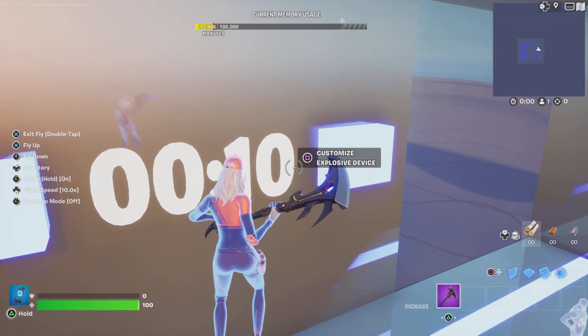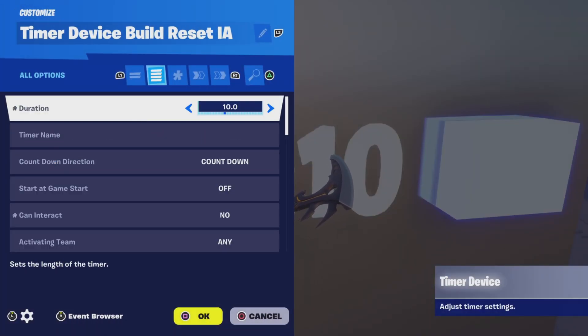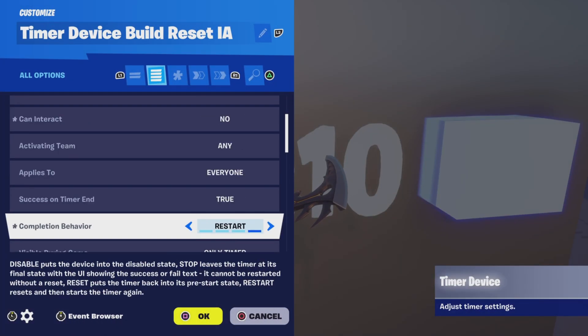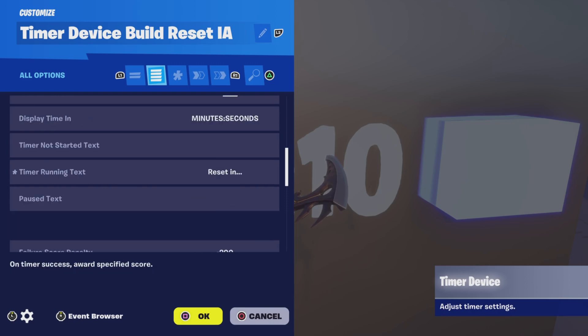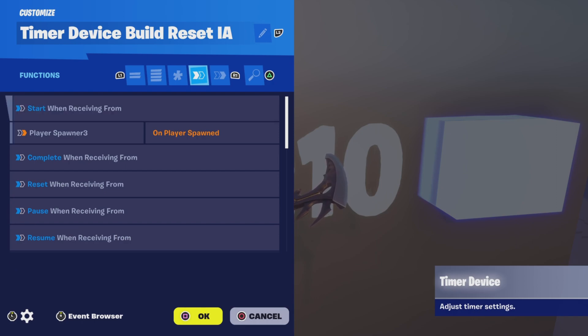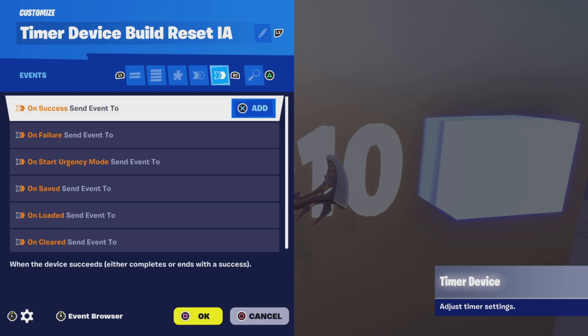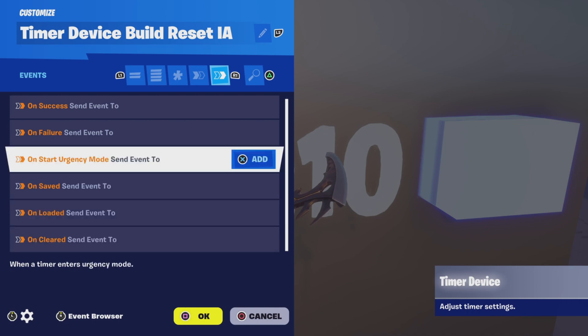Now let's look at the inactive timer. The settings are practically the same across all options. The only difference is the function — it starts when receiving from whatever device you want to activate the timer. I have it set for the player spawner, and there are no events — it's not going to send any type of event.